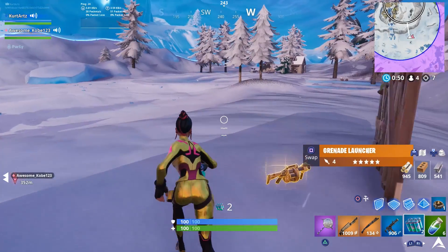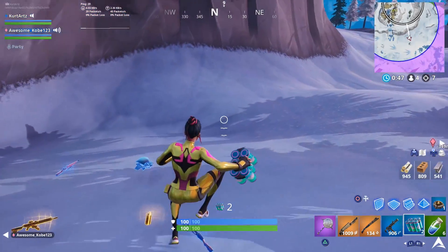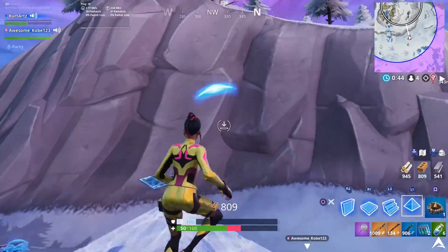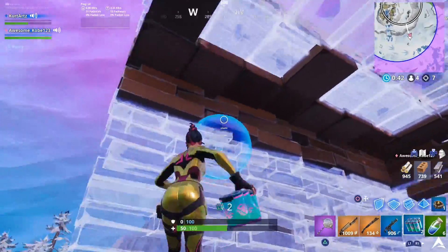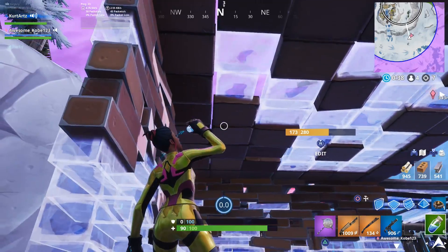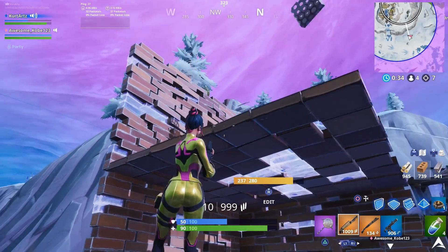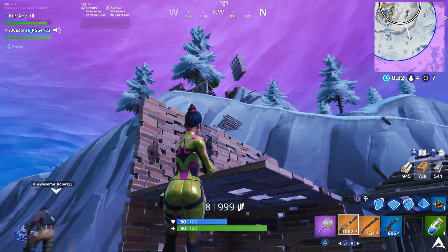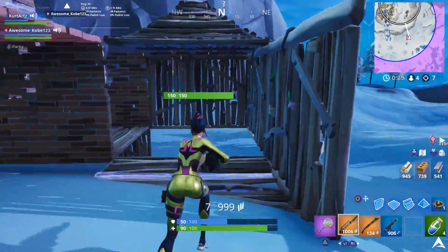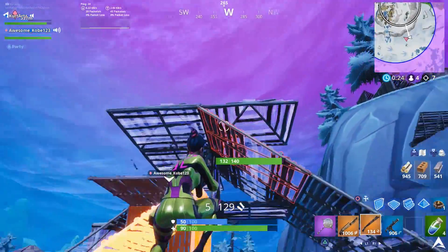So that's going to wrap it up for today's video. Let me know down in the comments below which one of these five different Singularity Styles — or six if you include the default style — is your favorite one to use. For me personally, I really do like the Durr Burger, but I also like the Drift one as well. Those two are my favorites among the five, or six if you include the default style for the Singularity Skin.